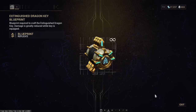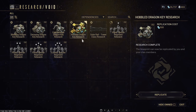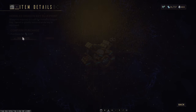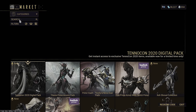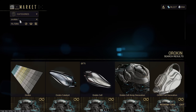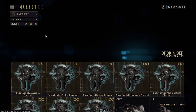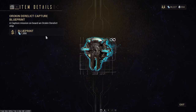What you want to do is craft as many of each key as possible. For every bleeding dragon key you craft, also craft the hobbled, decaying, and extinguished — keep doing that until you have maybe five of each. Then go to your in-game market and buy an Orokin Derelict Capture Key, an Orokin Derelict Survival Key, and an Orokin Derelict Assassination Key.